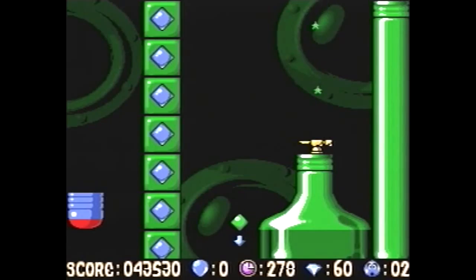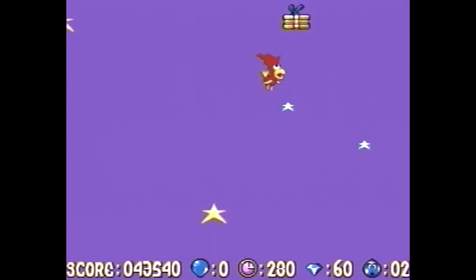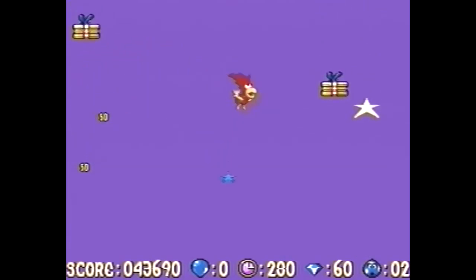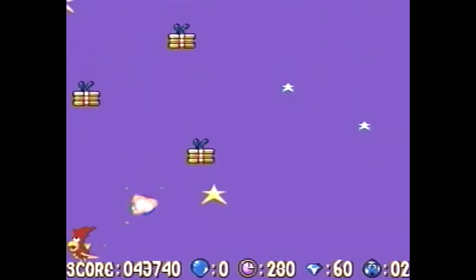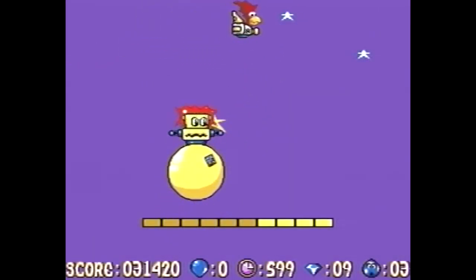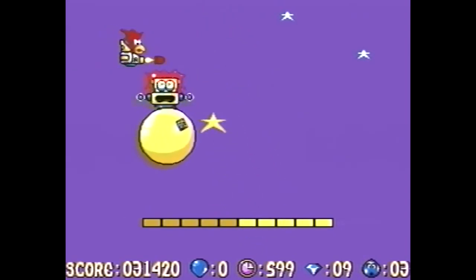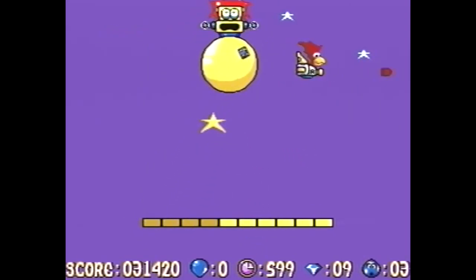The game also has some non-platformer elements. In between levels there's a small mini game where you fly upwards at a fixed speed while attempting to pick up all the presents to earn an extra life. Another non-platformer part are the boss fights where you play a small shoot-em-up, controlling Alfred while he tries to shoot down the alien kidnapper. These parts are definitely enjoyable, but the platforming is where it's at.